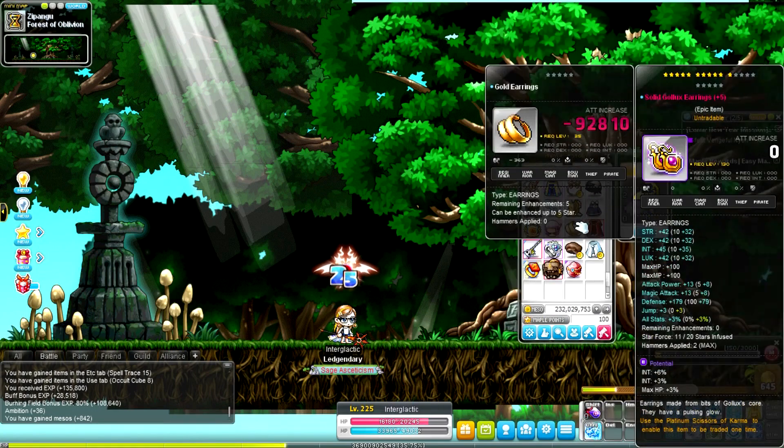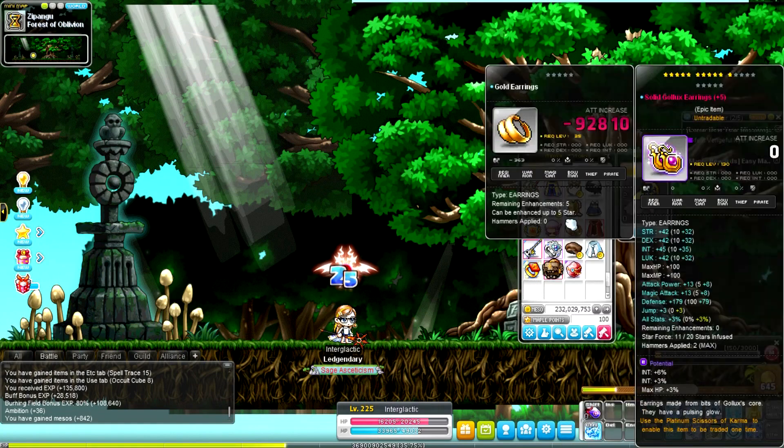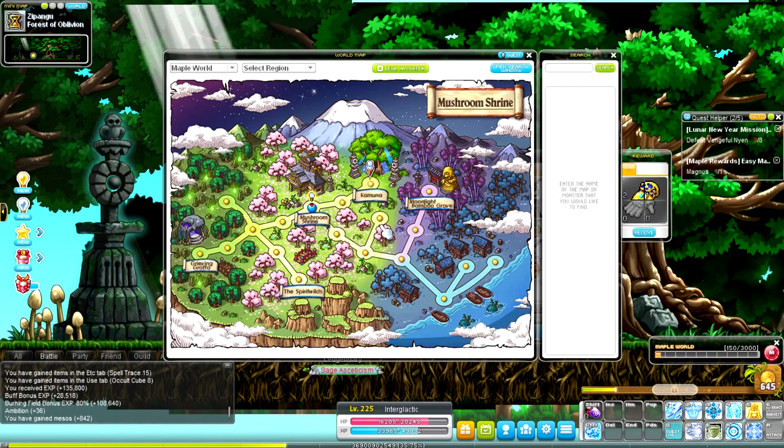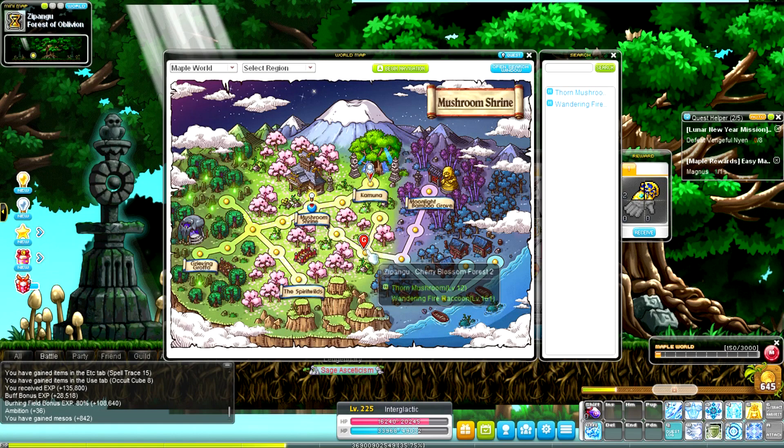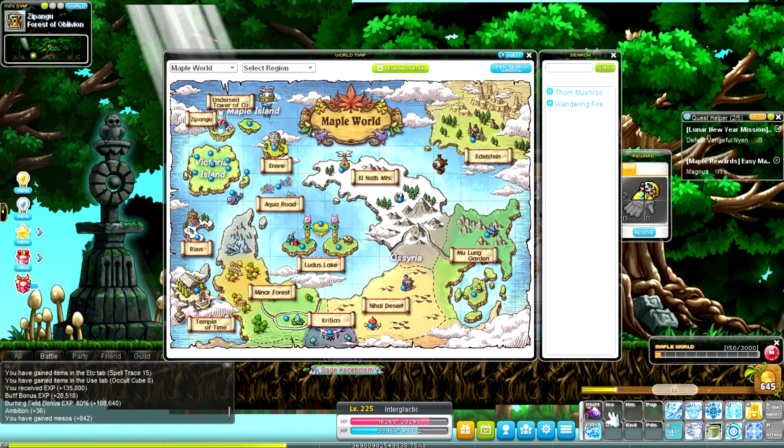For the gold earrings, I'm not sure if they're still obtainable to this day. However, your best luck of getting them is either through this map here, or if you go into the auction house. Depending on where you are, I'm not sure if there are any sales for it, but you could try it out.